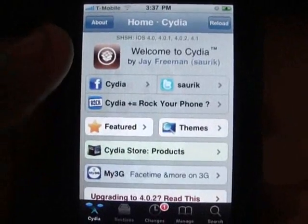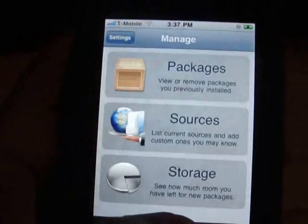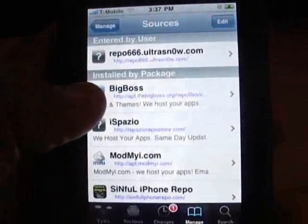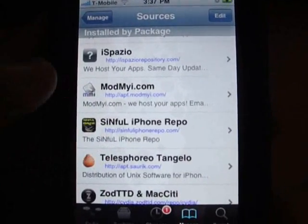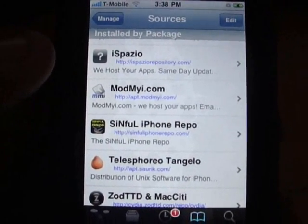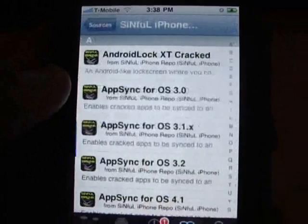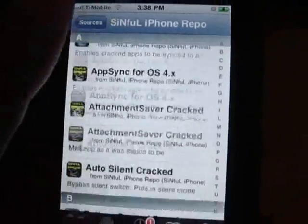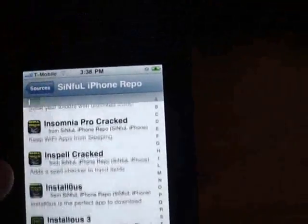Alright guys, Cydia is up and running now. So now I'm going to go to Manage, Sources, and then you want to add this source called Sinful iPhone Repo. I will have the link in the description bar, so just make sure you put it in the right way.